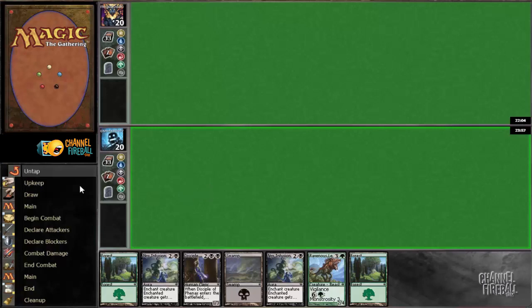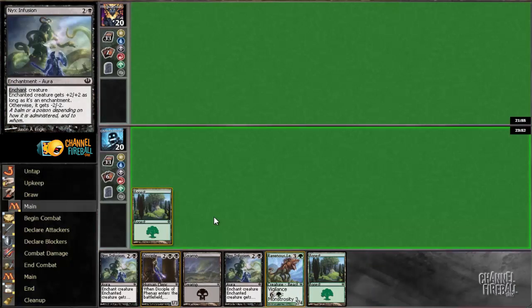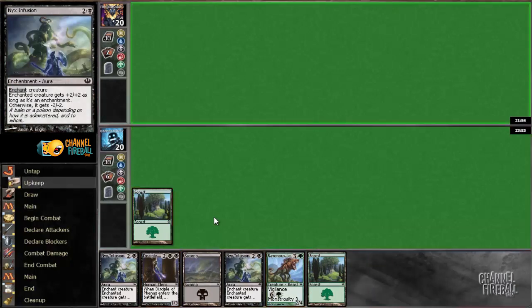I'll play first. Looks like a keeper to me. A little bit on the slow end, but I have removal in creatures and I'm not going to die quickly. My hand is bad against the card in our old Scarhide, but once I draw a swamp, I can put down Disciple of Phenax, block it forever, and get some card advantage.